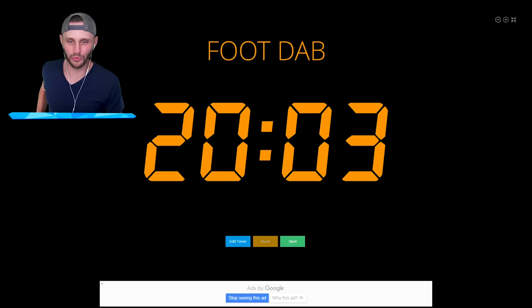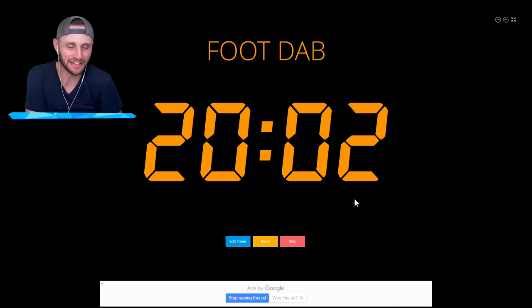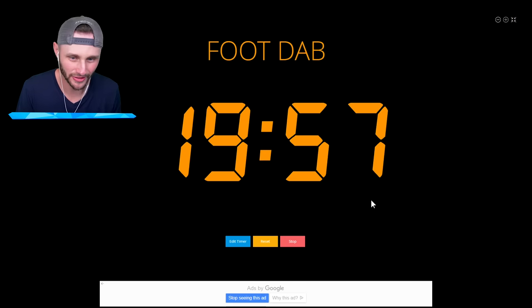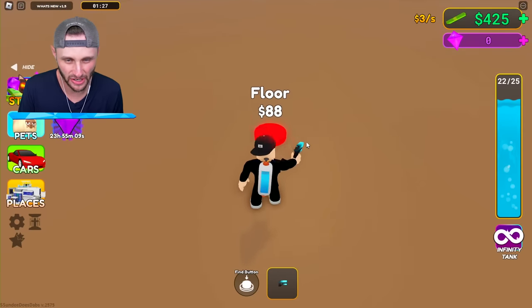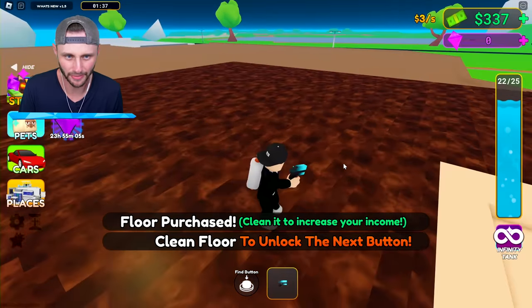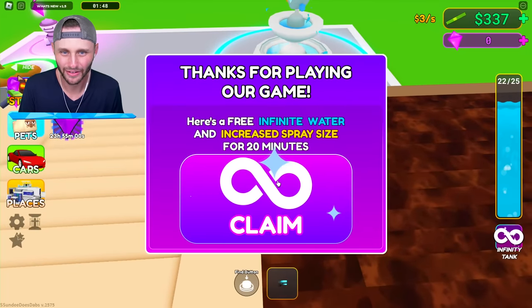I'm getting three money a second - three dollars a second, not bad. All right boys, before we buy this floor, are you ready to start? We got 20 minutes - in three, two, one. What does 'high up' mean? I don't know anymore. I think it's when you hide - so this costs eighty-eight dollars, you can clean for... oh, this is gonna be a big mansion boys. Small things, thanks for playing our game.